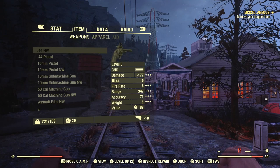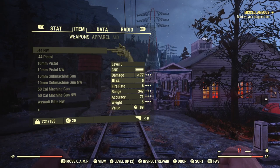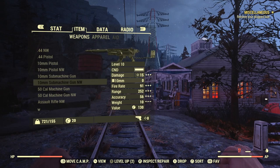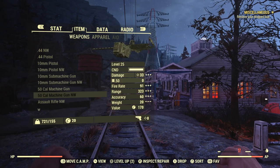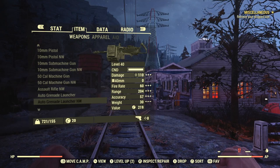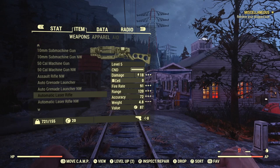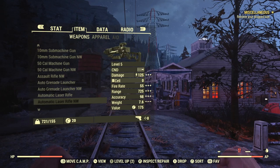Starting off we have the .44 Pistol — as you can see, compared to its regular counterpart it has higher base damage and insane range. That's going to be a recurring theme for most of these weapons. Same with the pistols and the submachine guns — pause at any time if you want to see them in depth. Basically just higher damage, most of the time higher range, and sometimes higher fire rate. The Assault Rifle I couldn't get a regular counterpart for. The Auto Grenade Launcher's Nuclear Winter variant has actually slower fire rate but a lot more range. The Laser Rifle is where it really shines — just 18 damage to 125 damage and 700 range. This is overpowered as hell with the Laser Rifles.